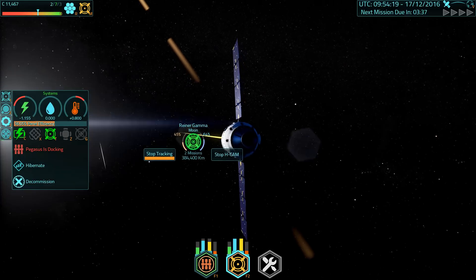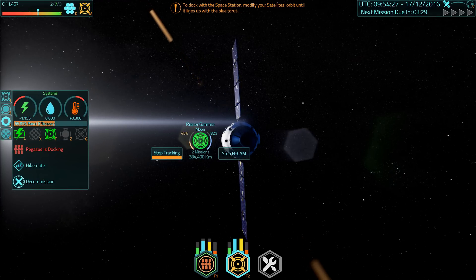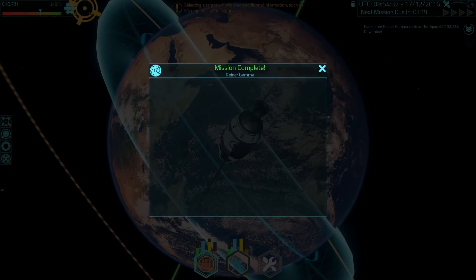Everybody likes their numbers to go up fast. Well, unless you're somebody trying to lose weight — in which case you probably don't want your numbers going up fast. So let's just not say everybody. Just those people that need their numbers to go up fast want their numbers to go up fast. Which is kind of a pointless statement. Never mind, I'm just trying to fill time while I'm waiting for Reyna Gamma to give its secrets to me.